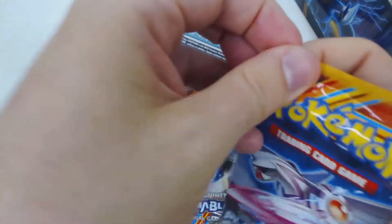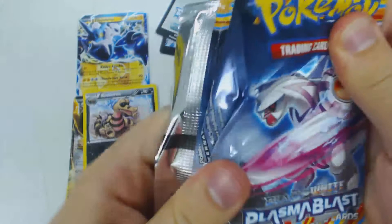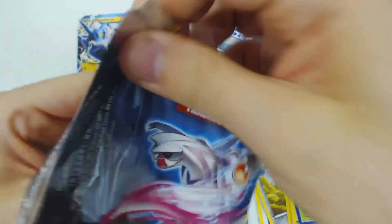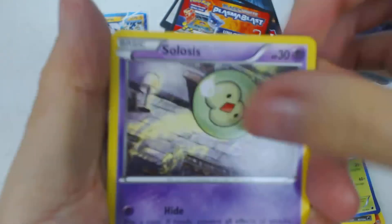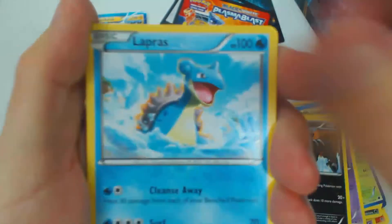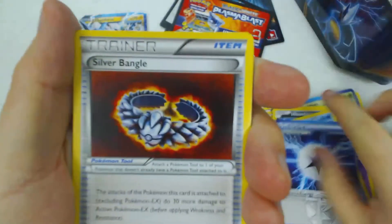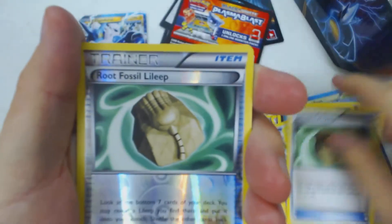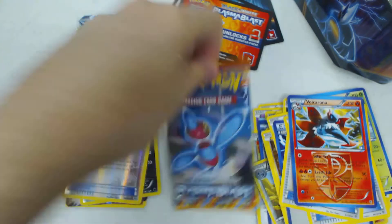Let's move on to our Plasma Blast packs. Each pack has a code card in it that unlocks one pack of the set that it's associated with in the Pokemon Trading Card Game online. Solosis, Houndour, Lapras, Tynamo, Remoraid, Plasma Energy, Silver Bangle, Root Fossil Lileep, Reverse Hollow Root Fossil, and Volcarona.